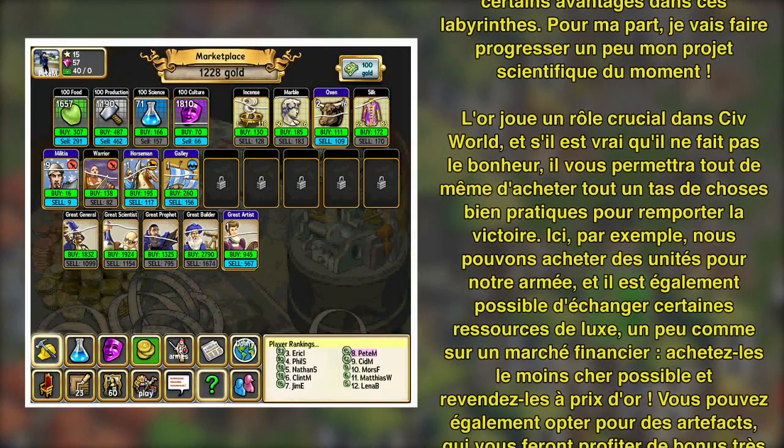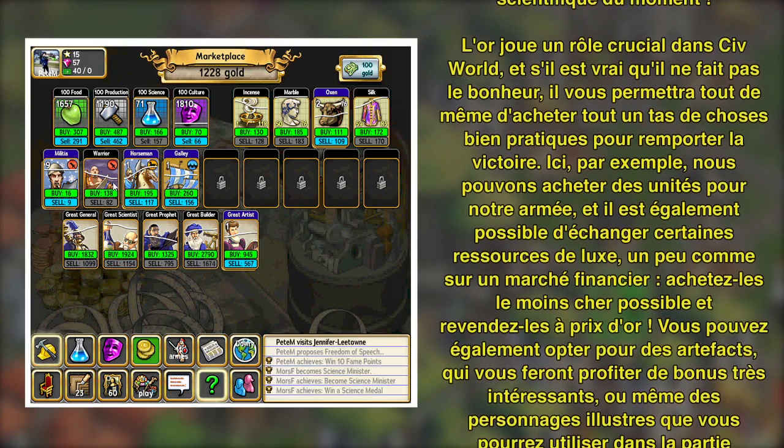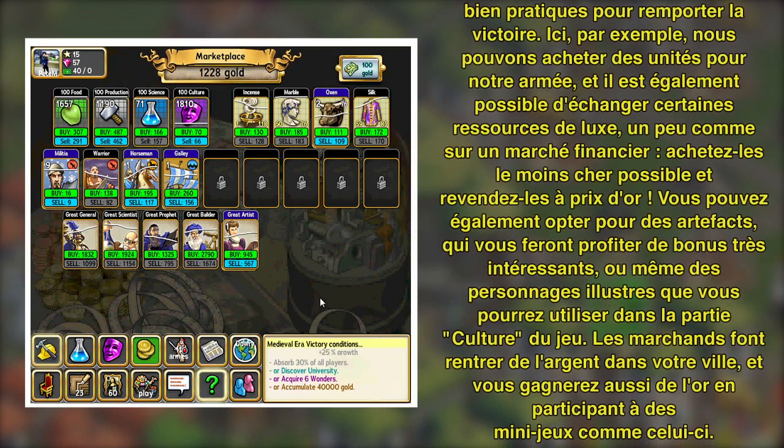Gold is a critical part of Civ World, and if it can't buy you love, it will surely buy you a lot of handy things for victory. Here you can see we can buy units for our military, and there are luxury goods up here that trade in a kind of a stock market — buy them low and sell them high.